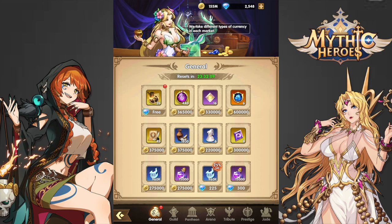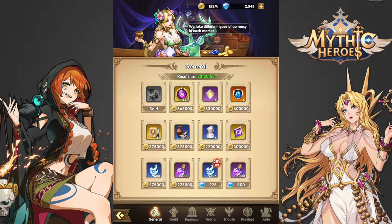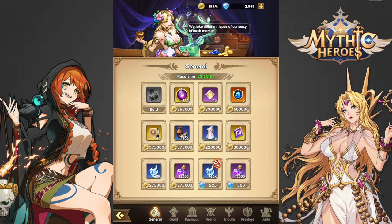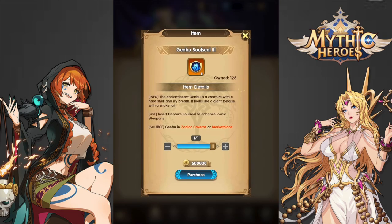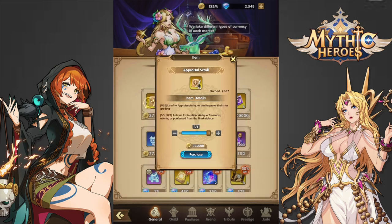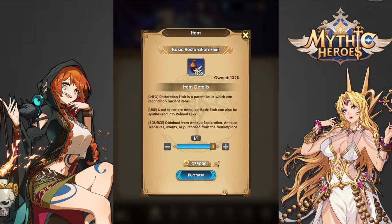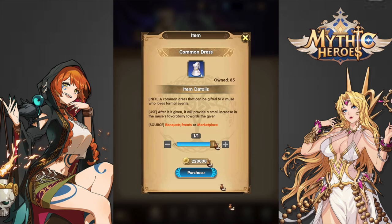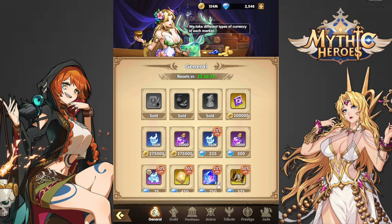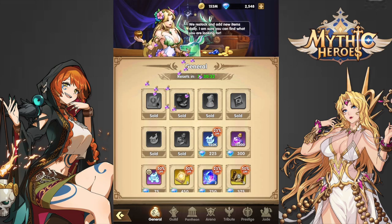For the very first thing, you obviously want to grab the free items and then moving on down. Even though I have a lot of gold, I'll skip the Faith, the Divinity Gems, and the Soul Seals because I have enough of them already. I think it's worth it to buy the Appraisal Scrolls for gold, the Restoration Elixir for gold, the Common Muse Gifts for gold, the Refining Stones for gold, and the Experience and Stardust for gold as well.